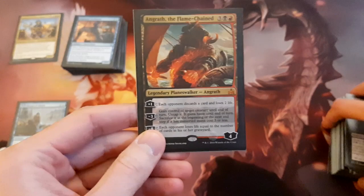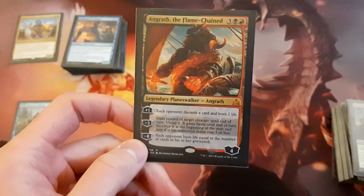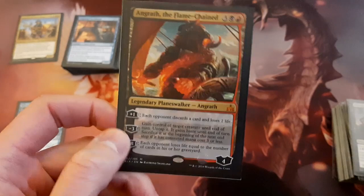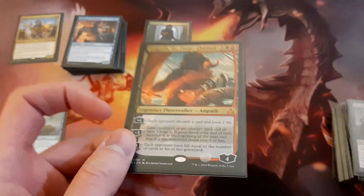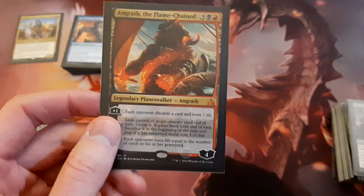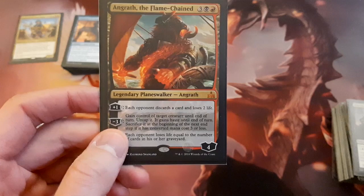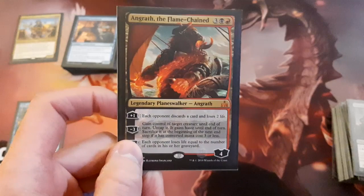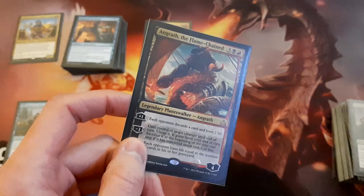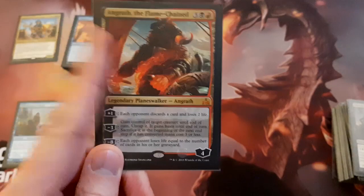The other planeswalker is Angrath, the Flame-Chained — I'm kind of going back and forth on this one. It's a good card but I might see myself cutting it. It's 5 mana, comes in with 4 loyalty. Plus 1 to have each opponent discard a card and lose 2 life — the 'each opponent' part is relevant. The minus 3 is what I'll be doing most of the time — gain control of a creature until end of turn, untap it, it gains haste, and then at the next end step you sacrifice it if it has CMC 3 or less. I see myself using this to play it and minus 3 to take a 3-drop, attack with it, and then sacrifice it. That seems good enough.